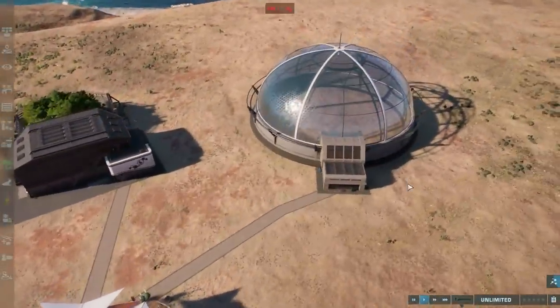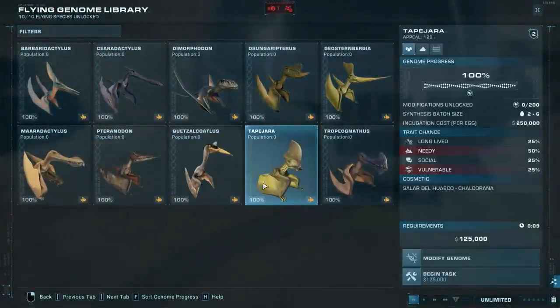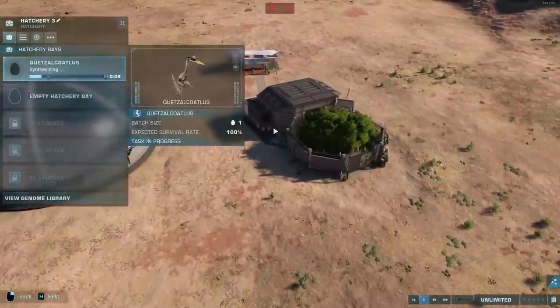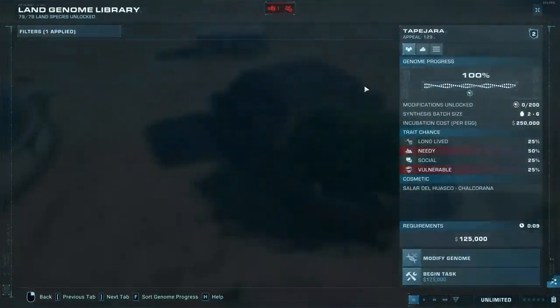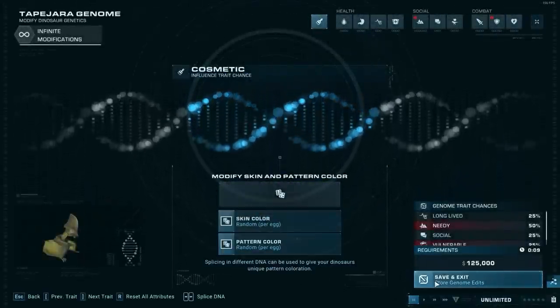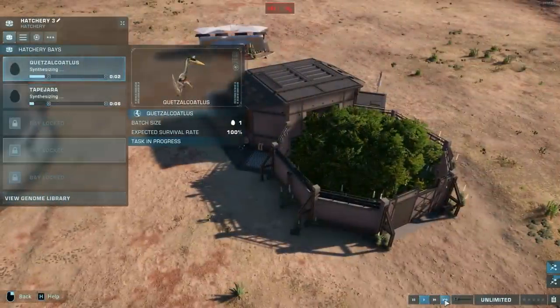In the meantime, let's also add our Tapajara. Go to the aviary hatchery, select the Tapajara, leave, and go back to the regular hatchery — Synthesize Dinosaur, and there's the Tapajara. If you don't want the default genome variant, you can change that in the aviary hatchery, or just do it here. Go to Modify Genome, randomize it — that's my preferred trick for most species. Save and exit. It's still Tapajara in the regular Land Genome Library. Hit Begin Task and we're also creating the Tapajara.